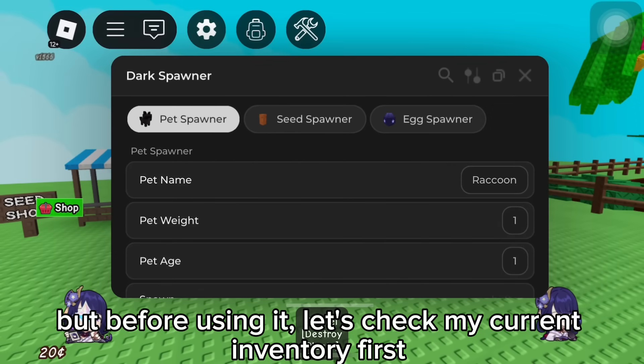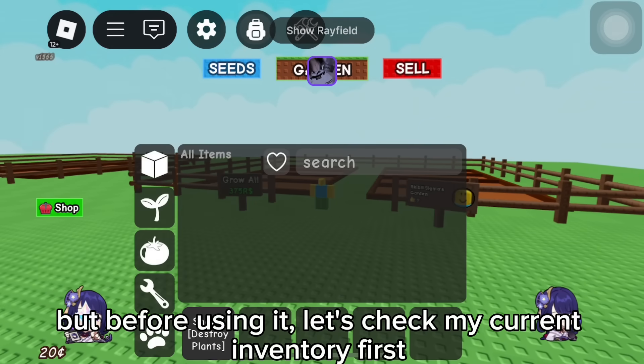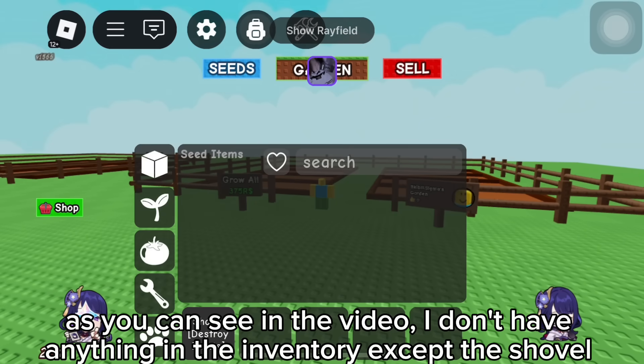Here it is. But before using it, let's check my current inventory first. As you can see in the video, I don't have anything in the inventory except the shovel.